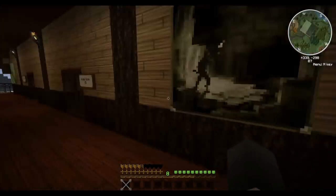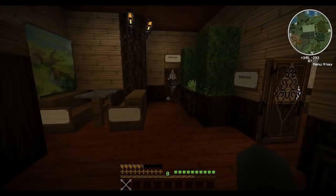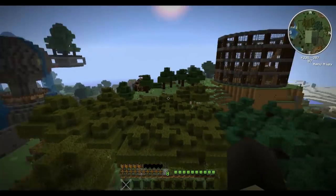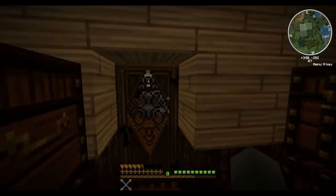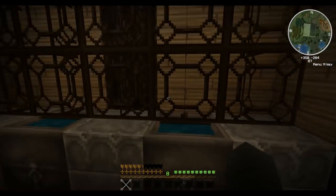Up another level we've got balconies off to either side of the hallway, which also gives access to the guest suites. They're pretty much the same — you've got a chamber here, a living room, and a bedroom over here with a little balcony of its own.